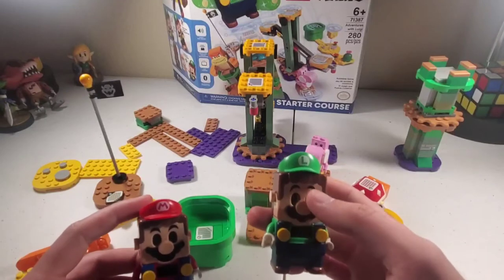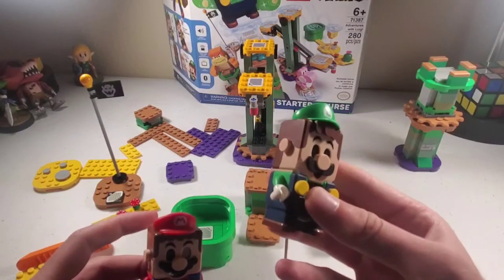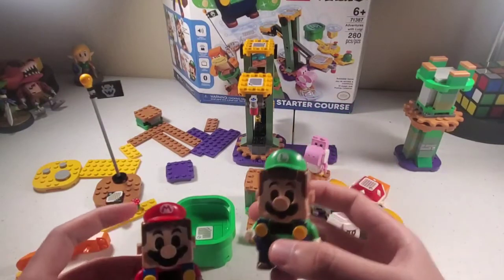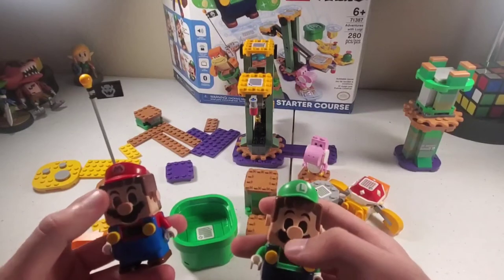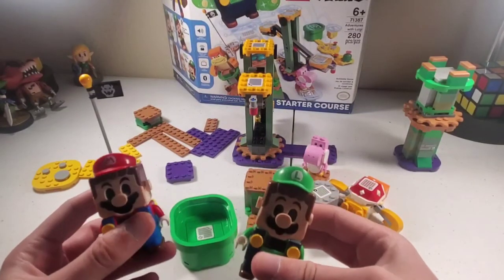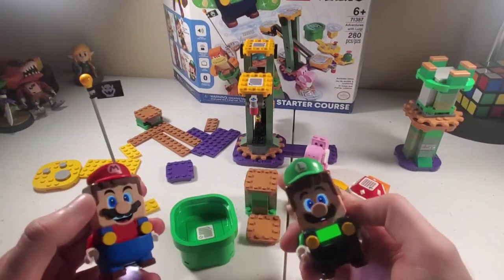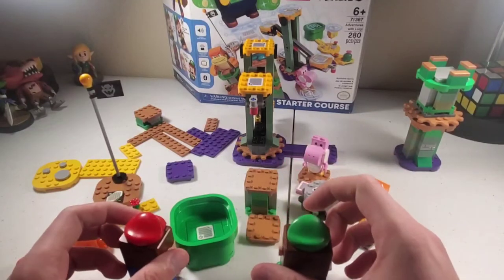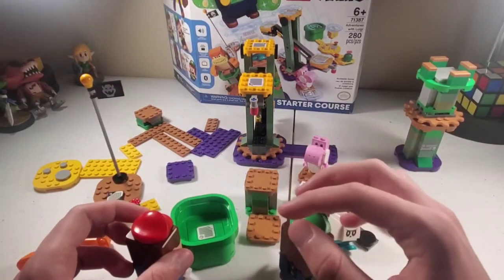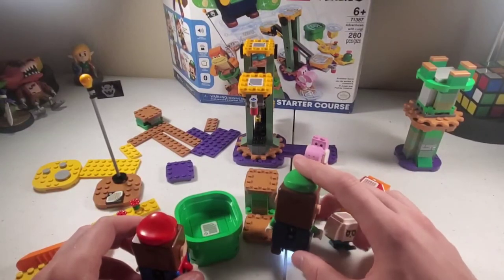They really should have created a translucent sticker that just goes over the eyes, that they just apply. Because this is creepy. I don't mind the screen as much, but the mouth and the eyes — they really should have done that. I would have loved to display these on my desk facing forward. I don't like looking at them on my desk when they're not on, so I'd always take them on my Bowser's Castle set and have Mario facing towards Bowser.